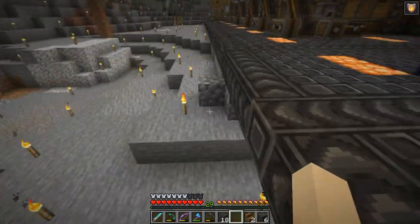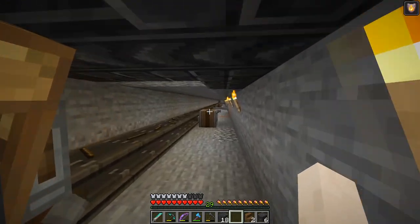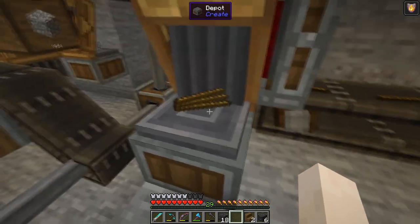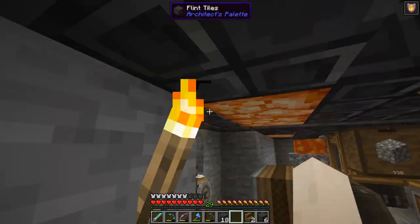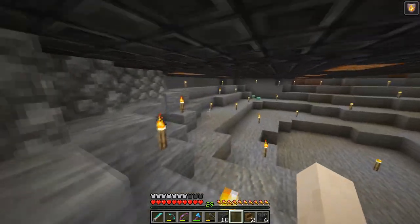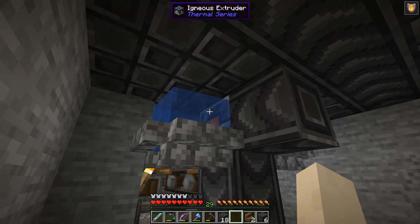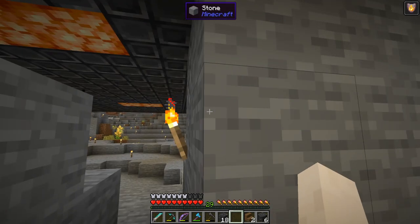I have this automated. Sticks drop onto a depot from the tree farm up above, fill up this barrel, the barrel drops onto the depot, and then a mechanical arm picks them up and loads them into the crafter above. Over on this side we need cobblestone. One of the new things I can make with zinc machines is an igneous extruder — put water and lava on both sides and this thing creates cobblestone pretty fast.